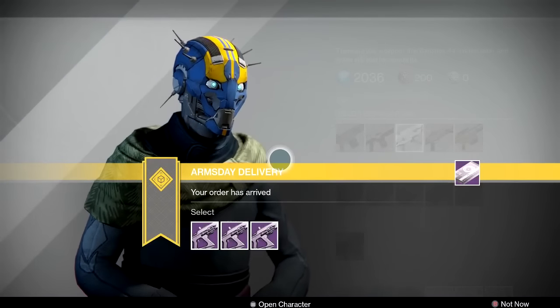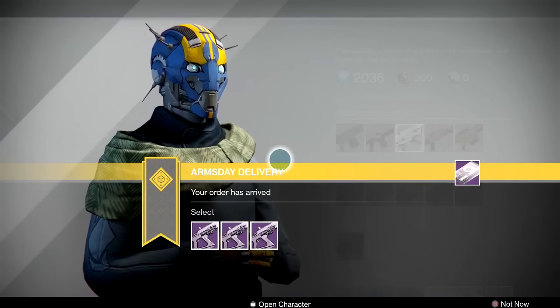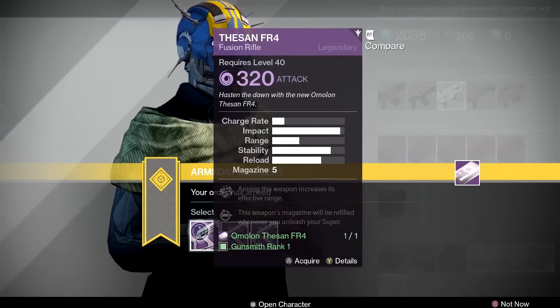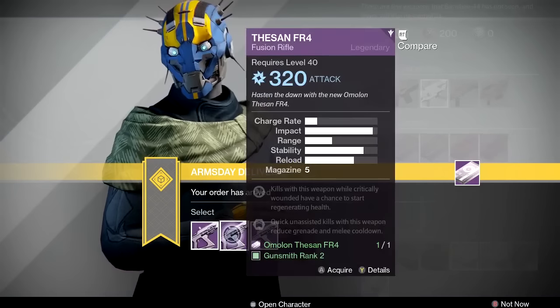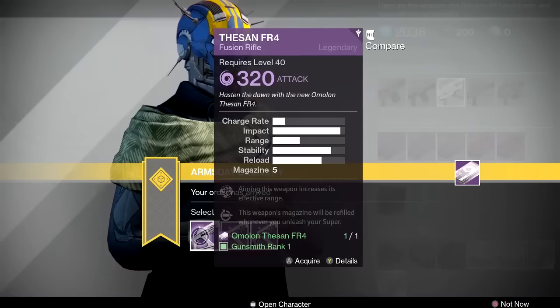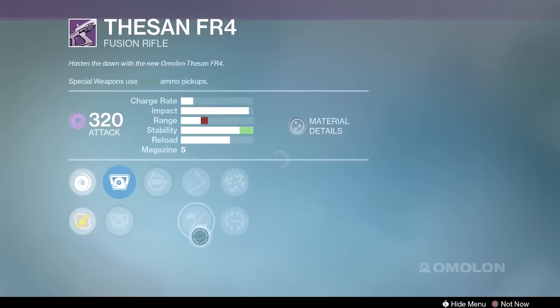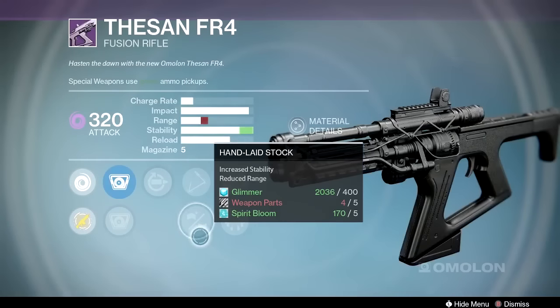So let's get right into it. First gun up. Now I do have all the guns that he sold last week as foundry orders plus I think one bonus gun that we're going to be looking at in just a second. So the first gun this week is the Thesan FR4. This is a fusion rifle. It's one of my favorite fusion rifles in the game and it looks like we've got some pretty decent options right now.